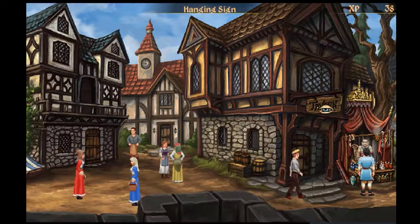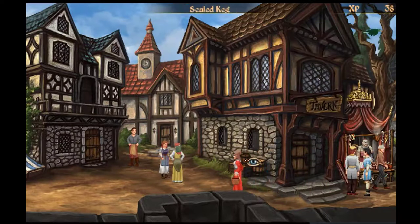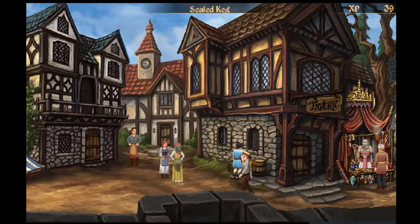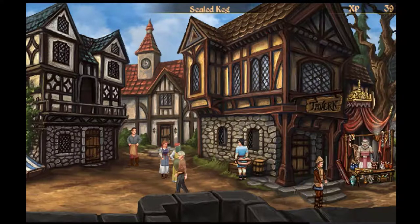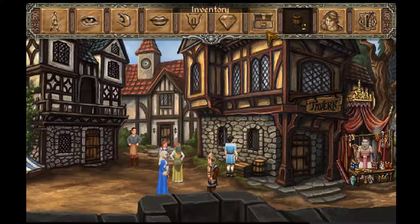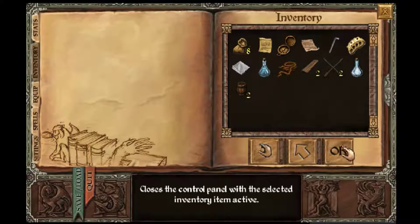What's this tavern? 'The sign says it all.' There's a sealed keg — a small, sealed, and buoyant keg. I could pick that up — maybe useful. Can I pick a second one up? Yes — a small sealed and buoyant keg. I've got two of them now. Let's save our game. There's nothing inside but air.